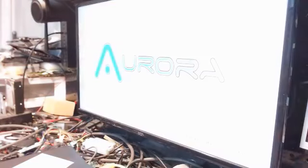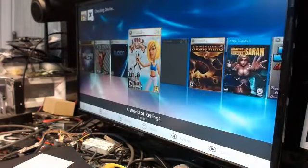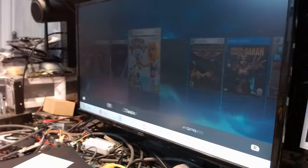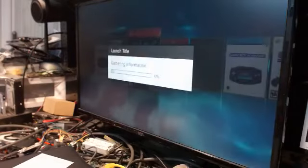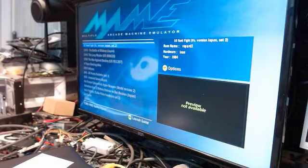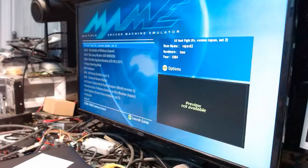Now I'm going to show you emulators. Hit RB, bring it over to emulators, and we'll use MAME for example. Hit it and start it up — you're going to get a blue screen, just like Windows does, except this one works. Your ROMs are right here — there are over 7,000 in MAME alone. If you're into stand-up arcade games and old-school stuff, there's plenty of it on here.